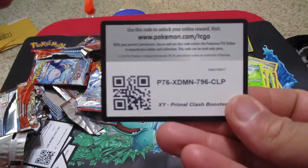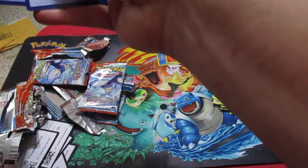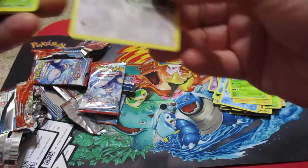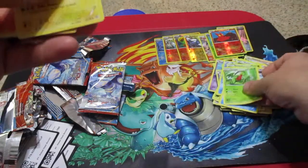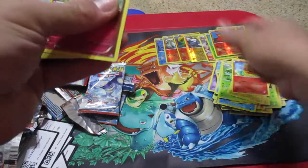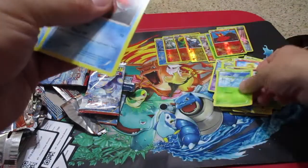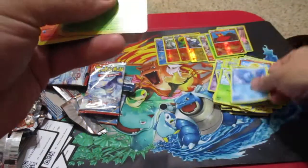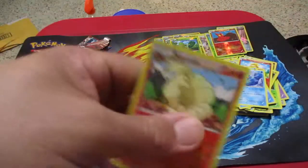A Coal Card. Alright. Swablu, Swellow, Lantern, Torchic, Marill, Torchic — lots of Torchic. We have a Treecko Reverse and our Noctowl.